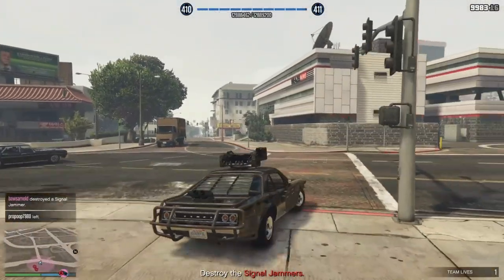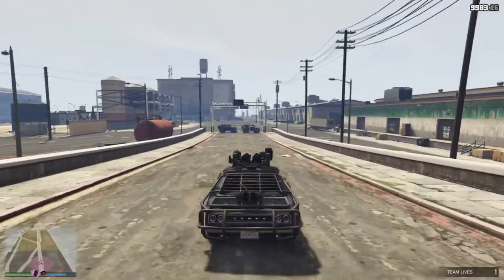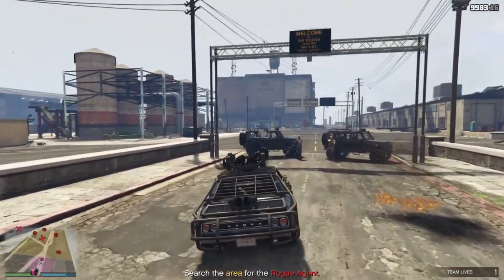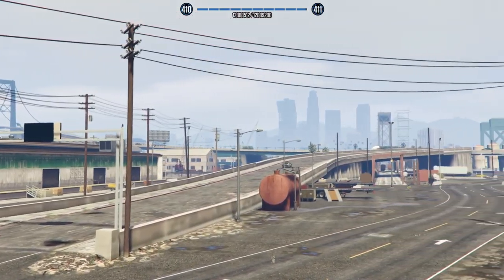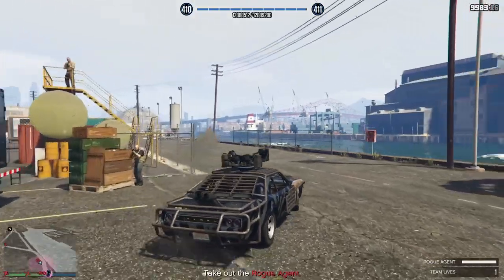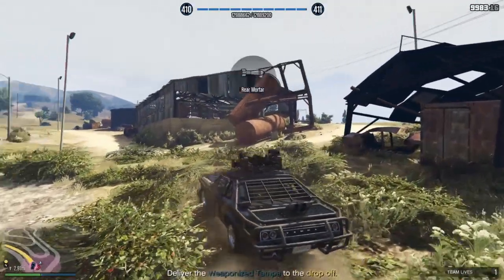The one I'm doing here is the weaponized Tampa mission, which is a pretty easy one. You just have to take out two signal jammers on Vance, then go to the Elijah Islands and search for the agent. You won't find him, and then you'll get a cutscene where he drives away. Drive around the island a little, trigger the cutscene, chase him down, kill him, and return the weaponized Tampa — mission done.